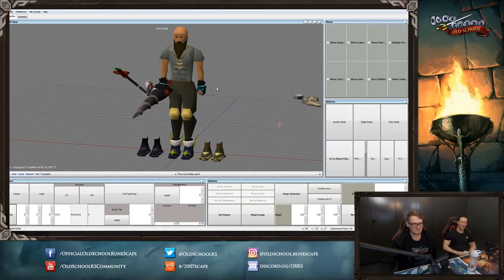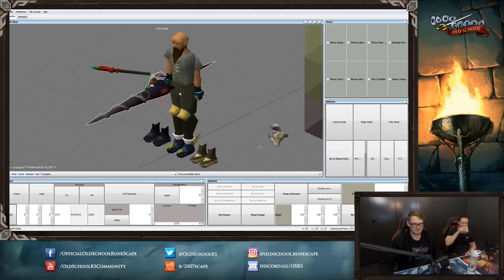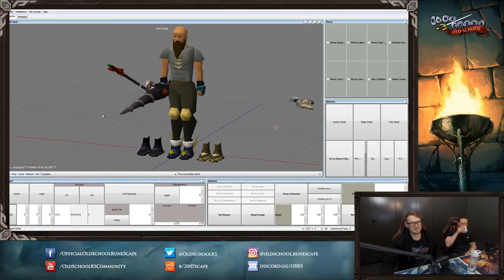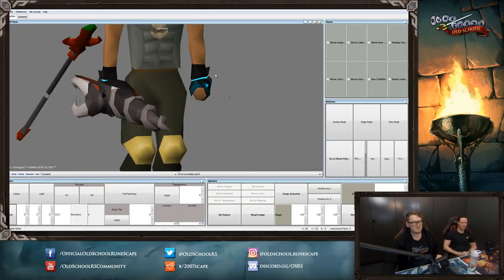Today I'm going to be going through some of the rewards I've already made for the Kebos Lowlands. I'm going to be doing a few minor adjustments to the lance that I still haven't got around to doing yet, and also going to work with the colour palette on the Ferocious Gloves. And then once that's all done, I'm going to be moving on to do some Map Editor 2 stuff — we've got a new map editor — and we're going to be doing just some various outside areas of the Kebos Lowlands.